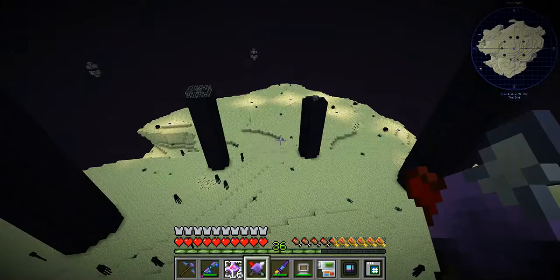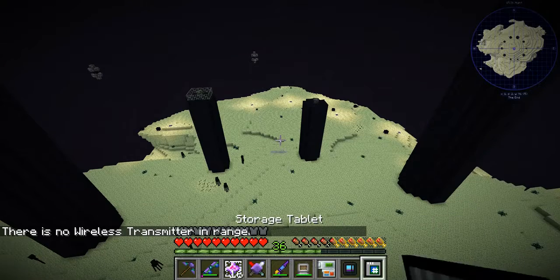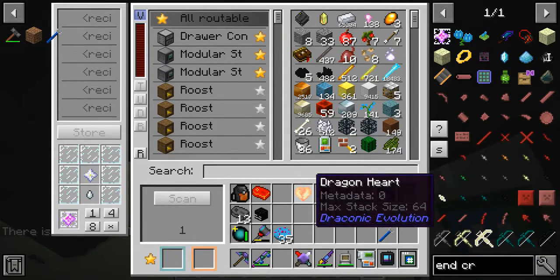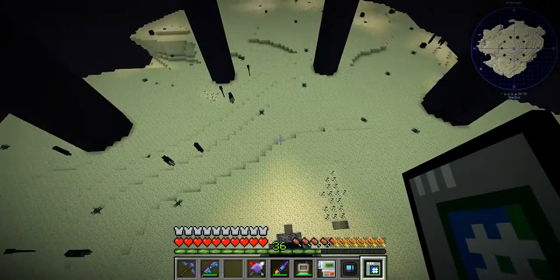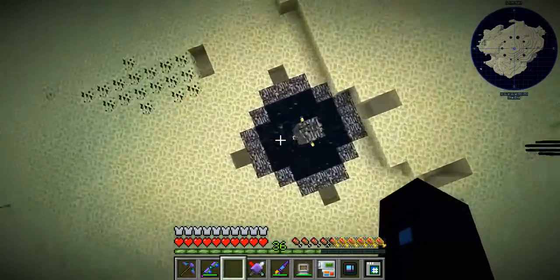I have all these leftover end crystals now. I don't know what I'll do with them - maybe use them for bombs or something. I got myself one more dragon heart, another dragon egg, some Enderman heads, and more useful stuff. I'm going to fall into the portal and get out of here.